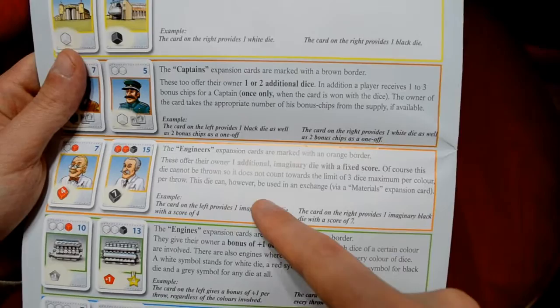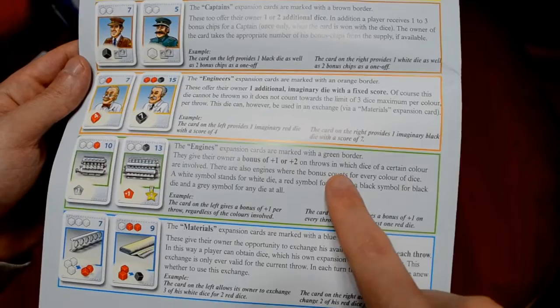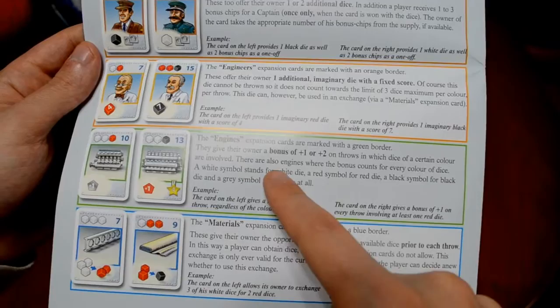The Engineer's imaginary die can, however, be used in an exchange via a Materials expansion card. The green Engine cards give their owner a bonus of plus one or plus two on throws in which dice of a certain color are involved — for example, plus one in black, plus one in red. Some Engine cards also have victory points tied to them. There are also Engines where the bonus counts for every color of dice. A white symbol stands for white dice, red for red, and black for black.